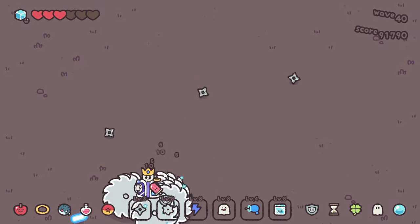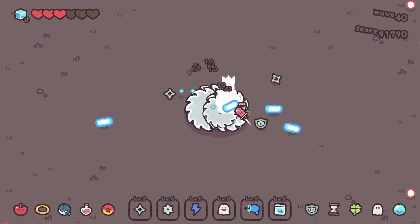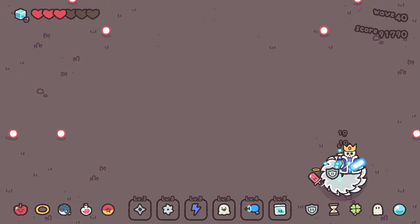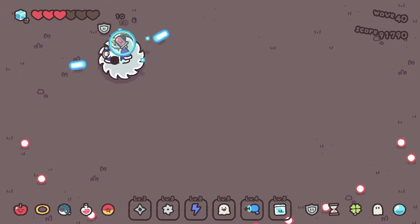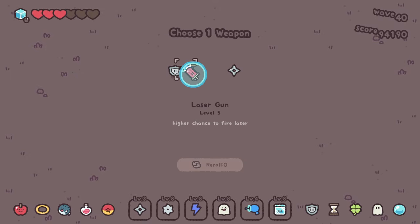Every time that invincibility procs, I've got to rush him and do some damage. Perfect — we got him! That's wave 40 down with the ice block.